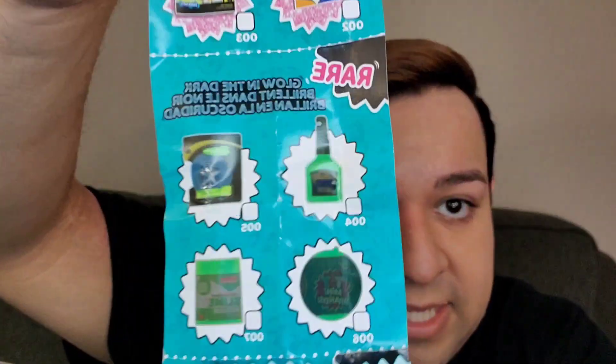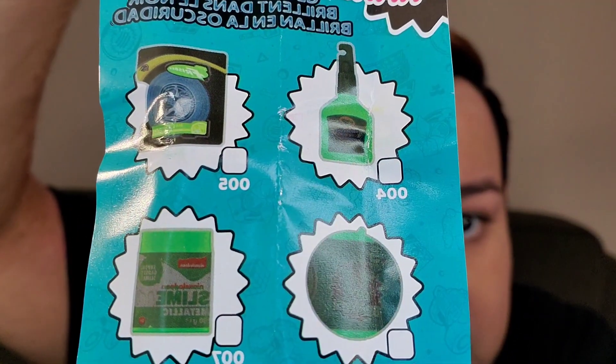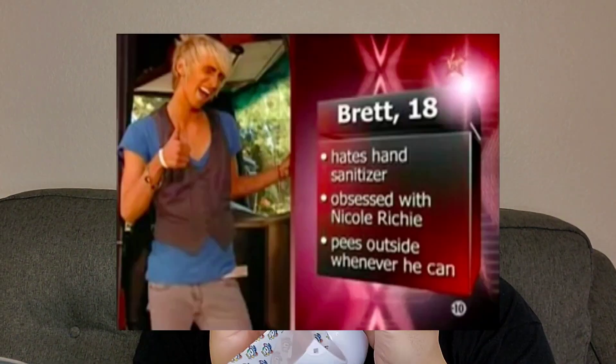Do you guys ever get little mystery boxes like this? I like them. Oh, I already have a slime. Where's the book? I think I got a rare — wait, it's a slime, which could be a rare if it's glow-in-the-dark. But it doesn't say on here if this is glow-in-the-dark. It's not — it's regular. I like that if it's going to be a rare, make it obviously different — don't toy with me like that.